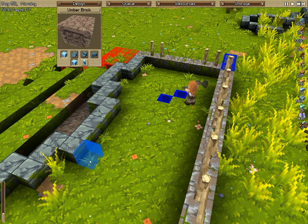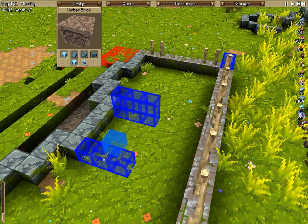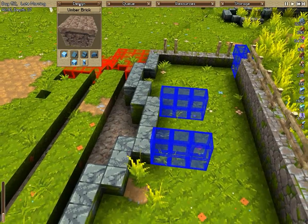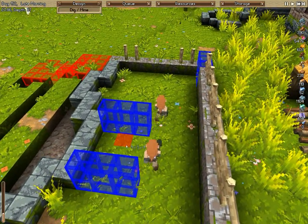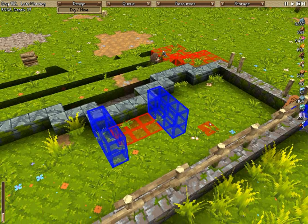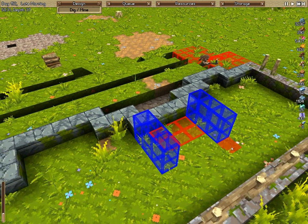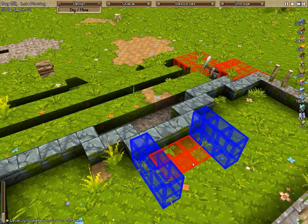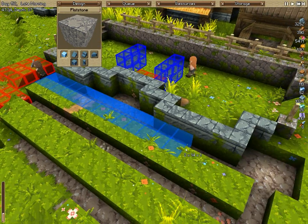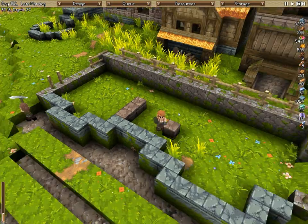To mark out our crypt we're going to use umber brick, and this is kind of just our standard wall that we're going to be using. Then we're going to dig this section out — I hope this works, if not I'm going to extend the crypt out one more block just so we can get our staircase underneath the floor of this area. Which makes me think I should probably add the floor just so we have a reference point on how deep to dig down.